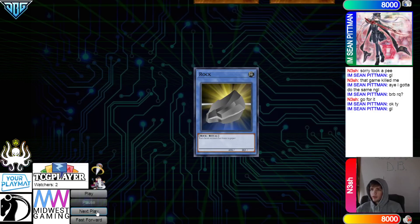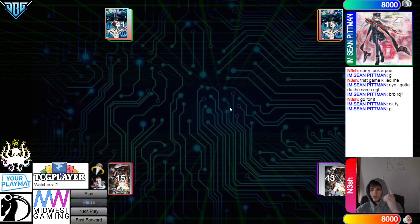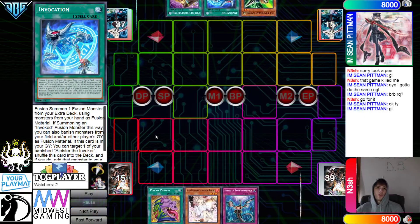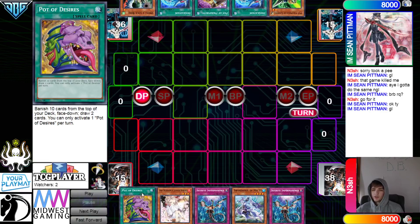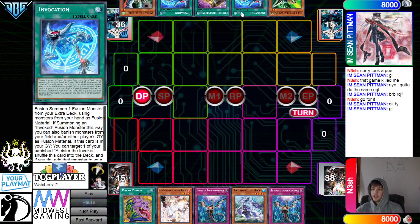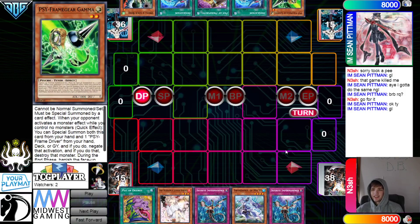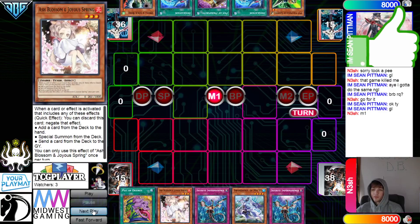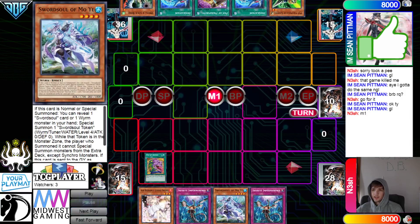Nesh wins Rock Paper Scissors and decides to go first, 43 versus 41. Opening hands: Desires, Ash, Imperm, Mo Yi, Imperm — his hand is really reliant on this. Then they have Gamma, Invocation, Prosperity, Invocation, and Droll. So their hand is really reliant on the engine pieces too. The only cards that actually do anything in both hands are Desires and Prosperity at this point.